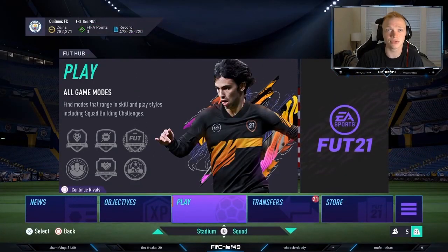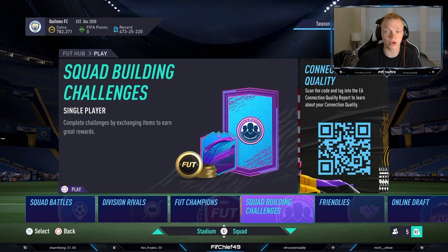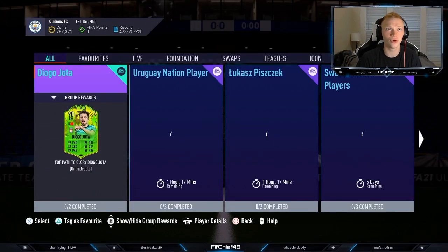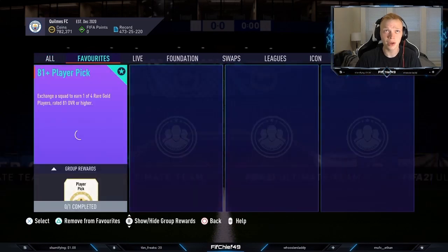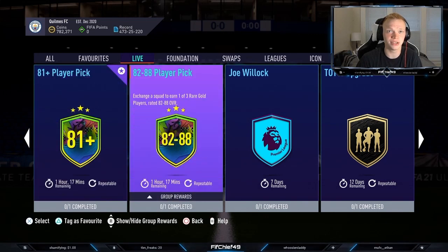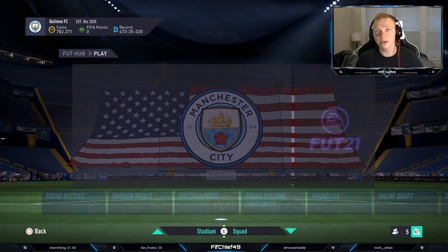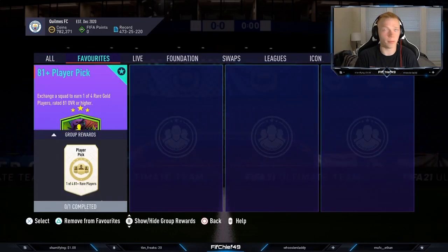So to start off, today is Friday and I'm recording this a little bit before the content drop. They release promos on Friday and we're going to have Path to Glory Festival of Foot Team 2. What that means is we're also going to have these upgrade packs expire — as you can see, they expire in one hour and 17 minutes. These upgrade packs always go away on Friday with the new promo and then come back on Sunday. So let's talk about what to invest in, why we invest in it, and what prices.